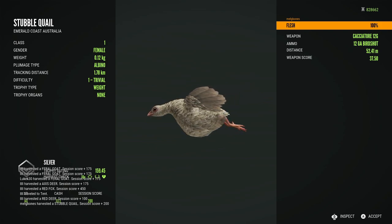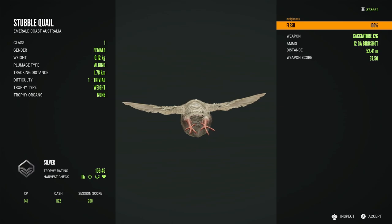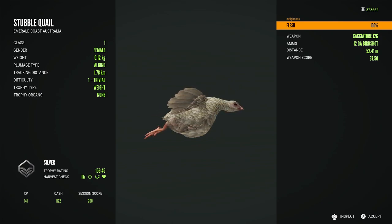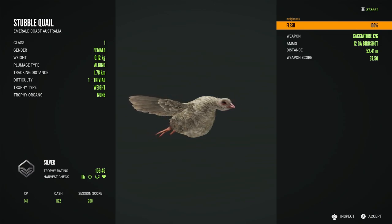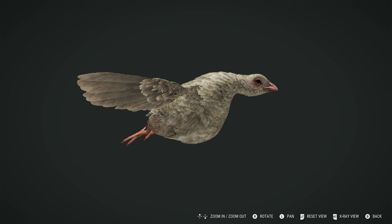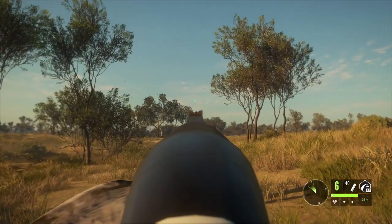At the time we still didn't know just how rare these guys would be. It does seem like they're nowhere near as rare as the albino bobwhite quail — which is what we were all thinking they'd be akin to — but they are still a very cool rare to get, and quite a rare find given how small and challenging stubble quail are to hunt. I believe this was the first stubble quail I shot in the live game, and it happened to be an albino — absolutely fantastic.